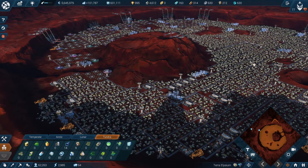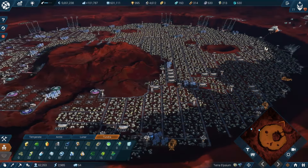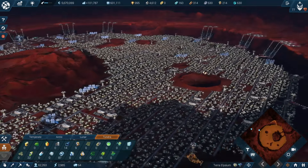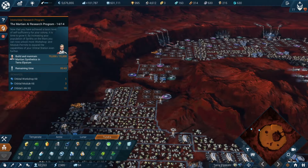Welcome back to Anno 2205 where we're playing with Taludas' New Frontier mode, which unlocks Mars. We're on Mars right now and as you can see the Mars crater is basically 99% full. There is no space left on this thing and it's a good thing because we are on the final mission.